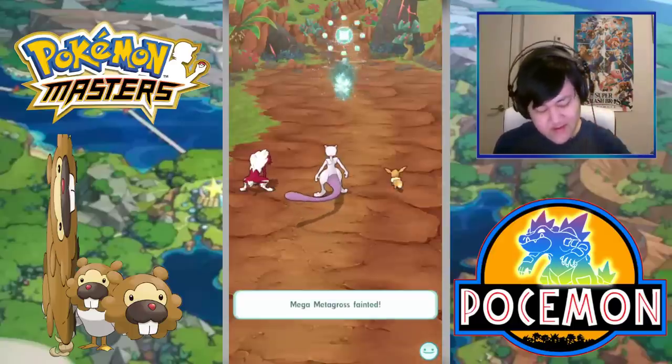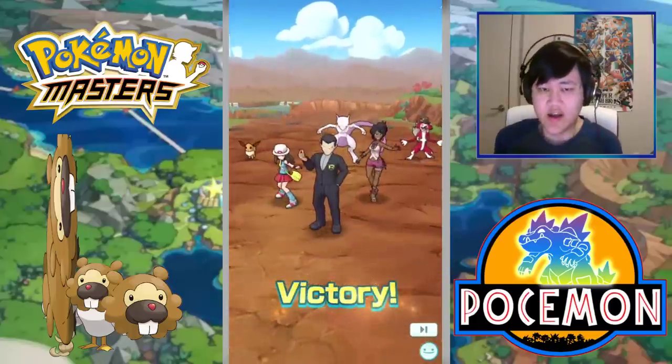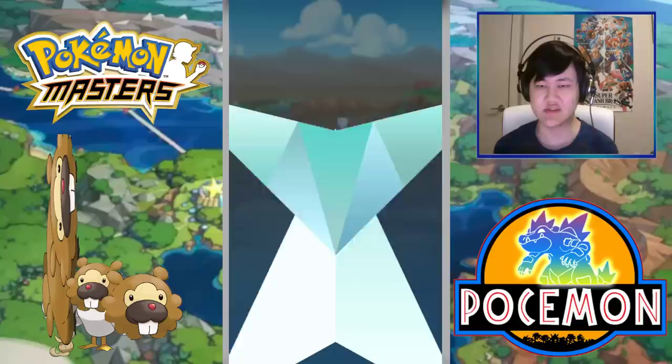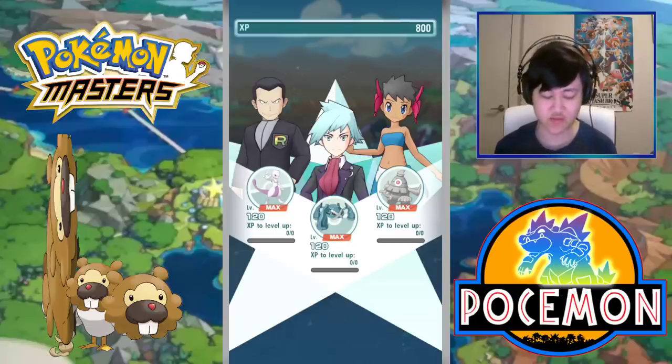Mega Metagross — once you fully Sync it out and add at least three dupes — I do think after it Megas, it's just a fact that it hits harder than Olivia. But it's just not as good as Olivia overall, right? Olivia's just so easy to set up: one Heart of Diamonds, two X Attacks, and boom — you're dealing insane amounts of damage with Stone Edge, which also can't miss and crits every time.